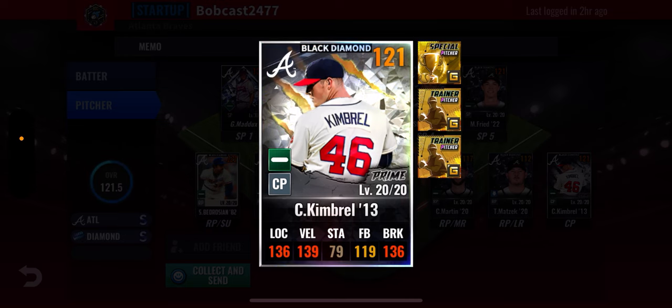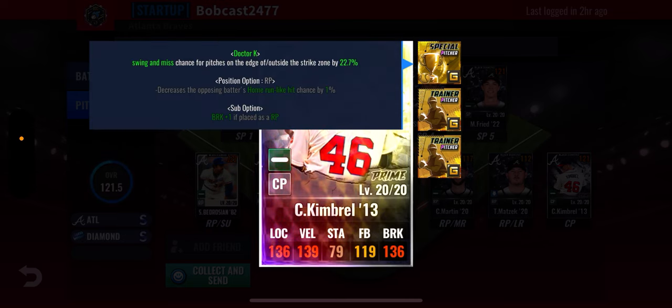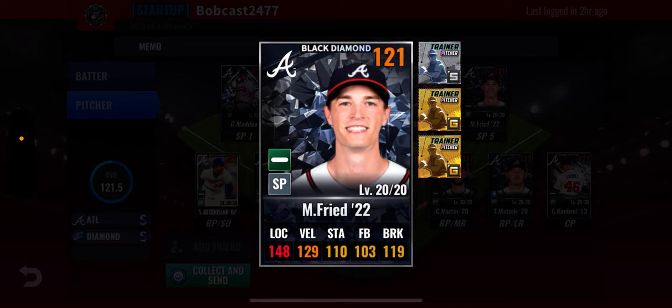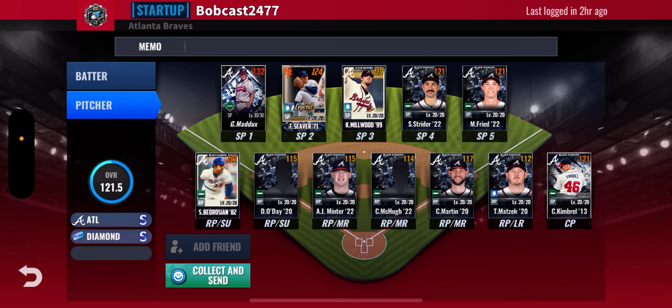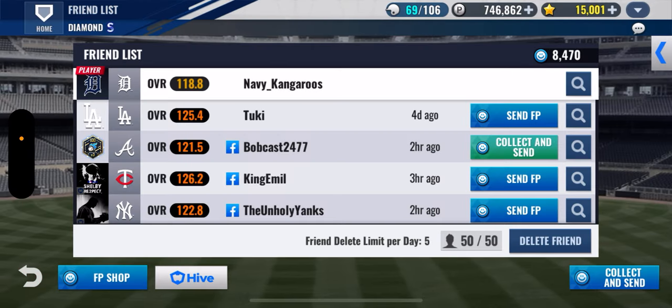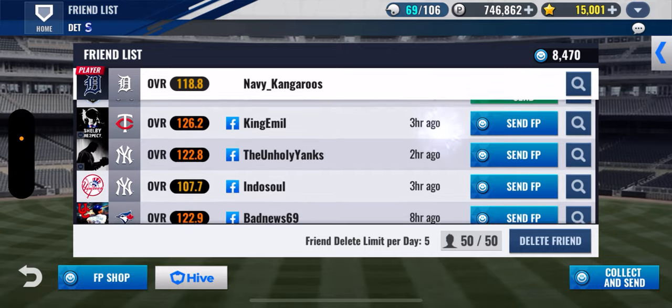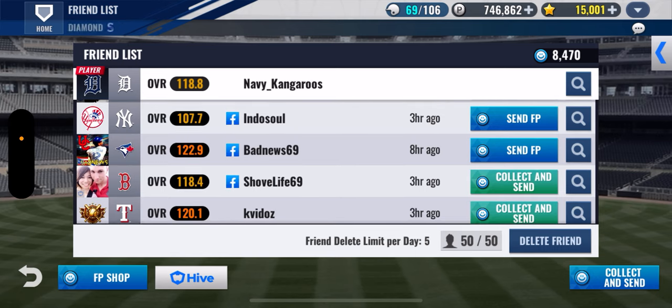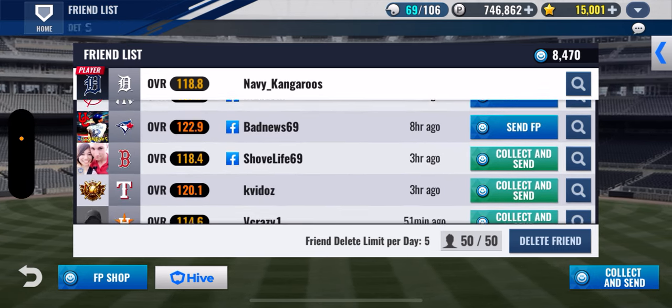This Kimbrell is a great closer — you're gonna have this dude for a long time unless you get a sig. Even if you do get a sig closer, you'll move this dude down to setup at 70 overall for a relief pitcher, which is phenomenal. You got Dr. K, which is my favorite skill trainer. The Bedrosian is good — you got some solid relievers, man. You're 121 overall, so you're a tough team to face. That Strider is freaking sick. The Braves have some great cards — you're building this thing up nicely. Love your Braves deck, thanks Bobcast.